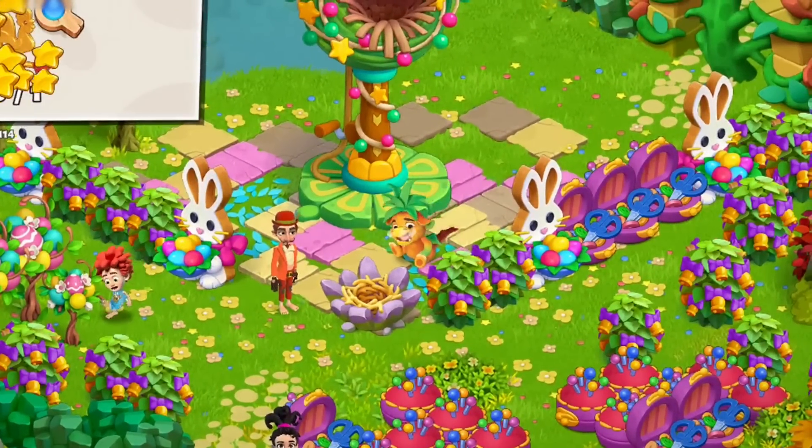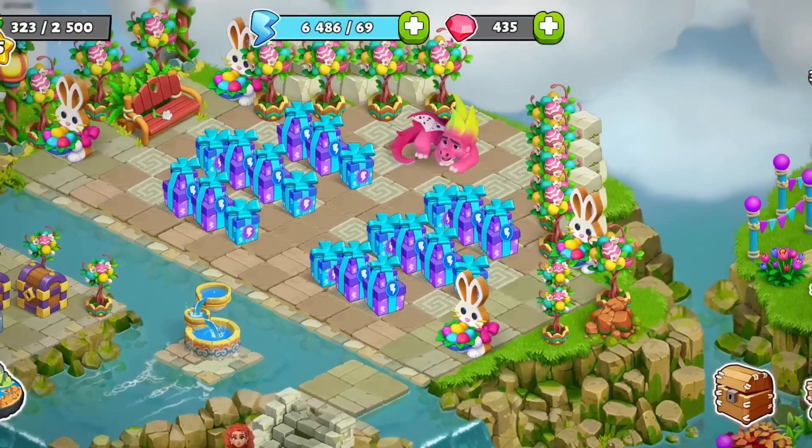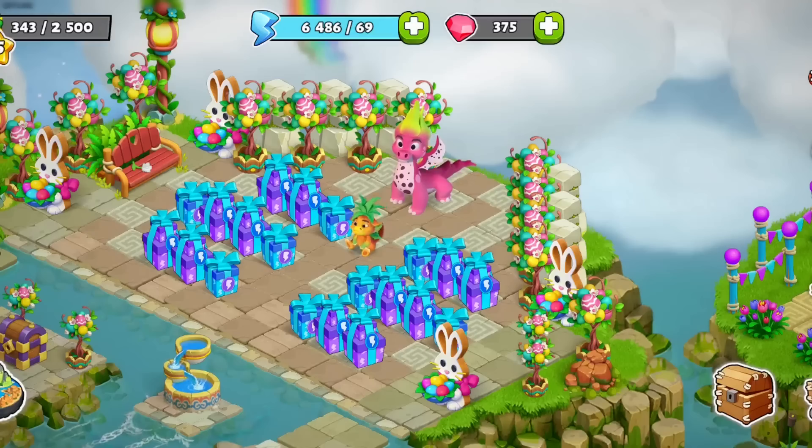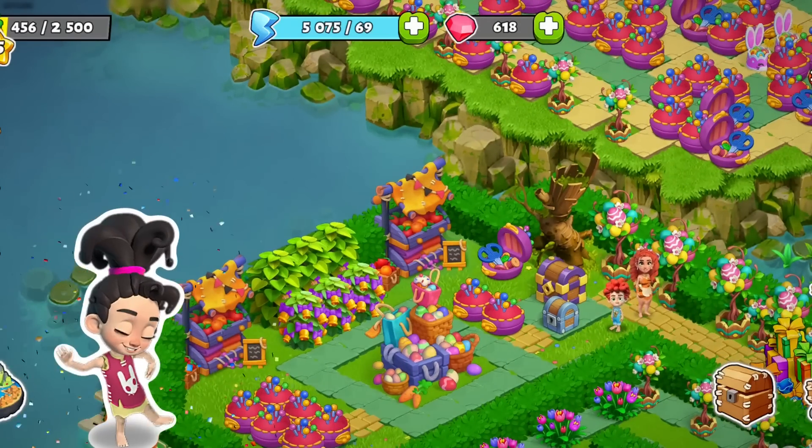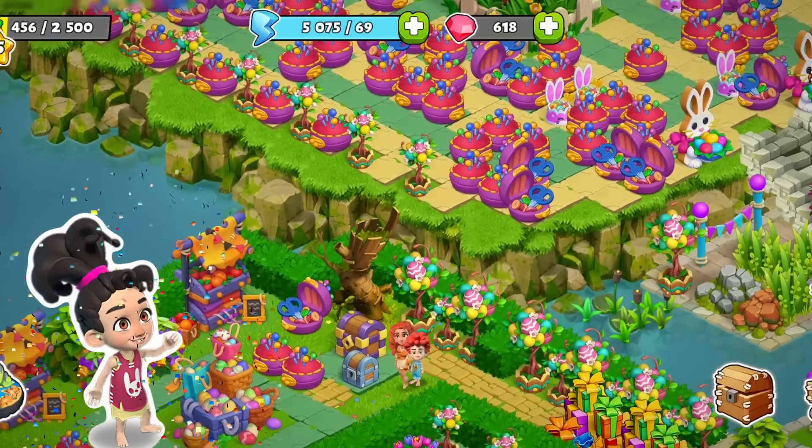The fiery fidget immediately begins to sneeze. Better look for its mother and fast. The family finds the keeper at the fair and brings the baby back. Now the characters can celebrate the arrival of spring with their new friends.